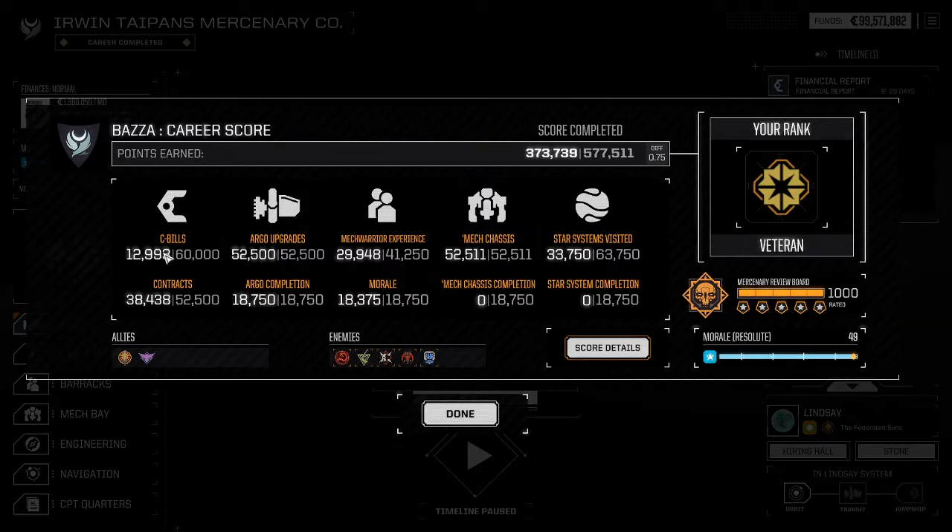C-bills didn't come anywhere near the required amount — it looks like we need to get 500 million C-bills for full score. Max chassis — we got full score. Mech showcase completion we didn't get — there must be another unique mech out there I wasn't able to nab. I mean I got Big Steel Claw so I don't know why. Anyway it doesn't matter.